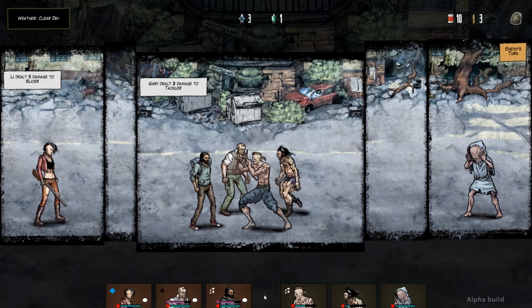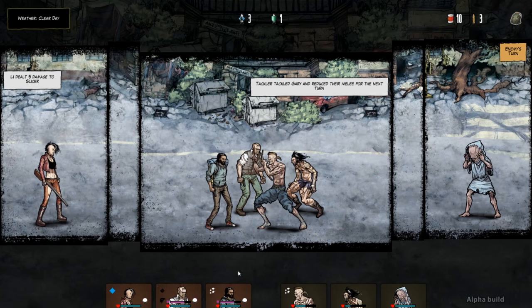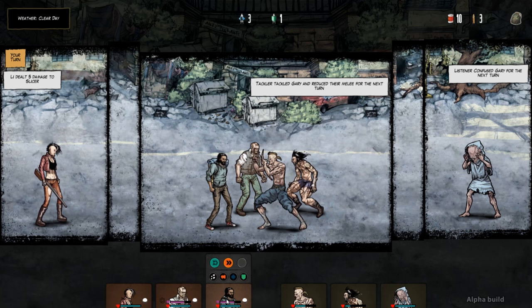It's the enemy's turn. The tackler's special action, Tackle, allows him to move one panel and attack. Tackle does not do any damage but it forces the target — in this case poor Gary — to take a speed test. If he fails, he loses a melee dice for this and next turn. The listener performs his special action, playing confusion on Gary, and succeeds in reducing his complement of shooting and melee dice by another one dice for the next round. Gary is down 2 dice next turn, which is not good. Things are getting a bit hairy for our party in turn 3 — it's time for us to make a move on that listener or he's going to make things difficult in combat.